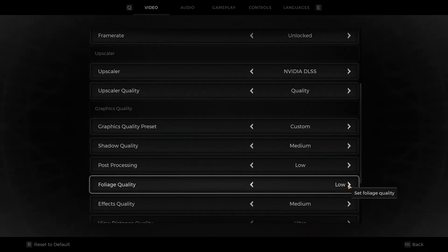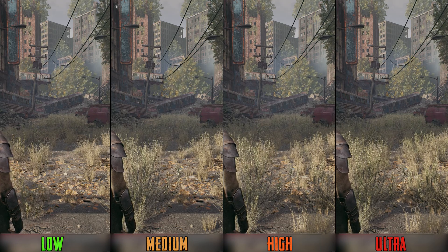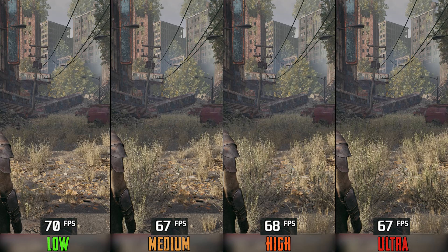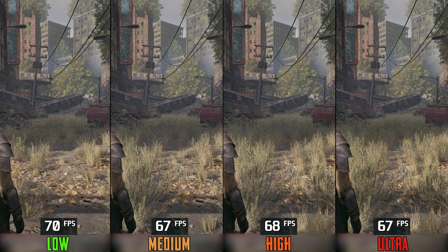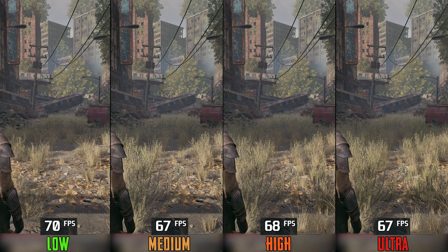Foliage quality adjusts the density of foliage. Unexpectedly, in terms of performance it's not a demanding setting at all, because going from low to even ultra costs around 4%. Here I recommend high or ultra foliage quality.